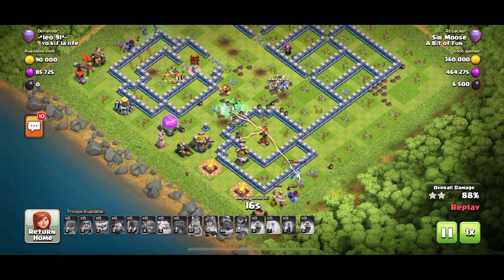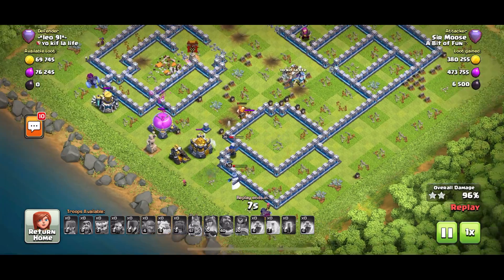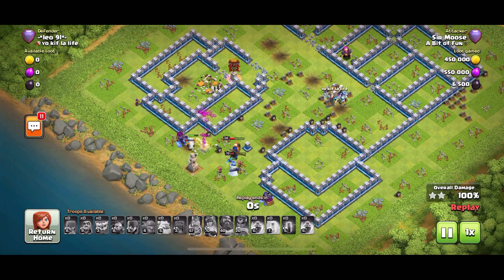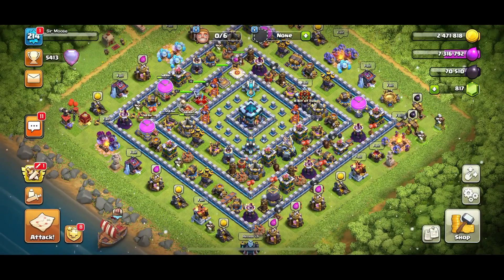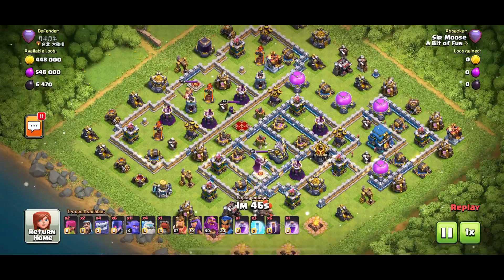This is a base I typically struggle against with an ice golem strategy because you haven't got any jump spells. But it doesn't matter now — you've got the Royal Champion, she can take out the town hall by herself. That wasn't a very well-guarded town hall, but great fun — that made my day. Brilliant. Let's watch one more.